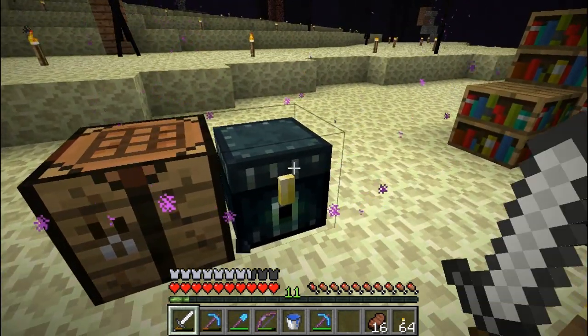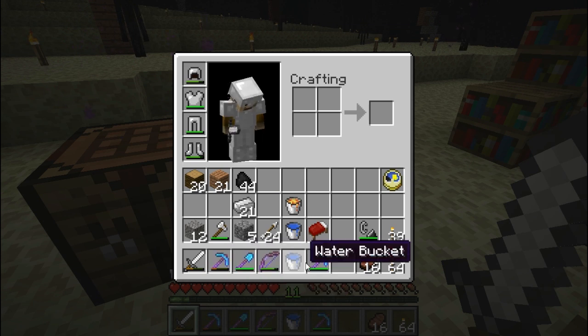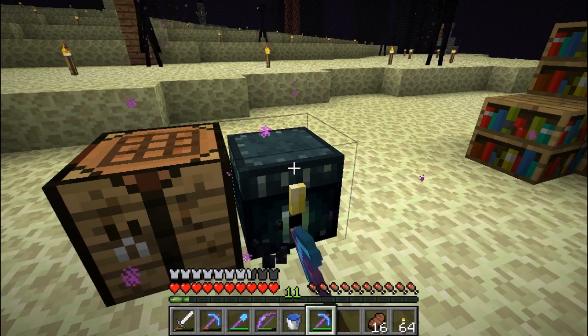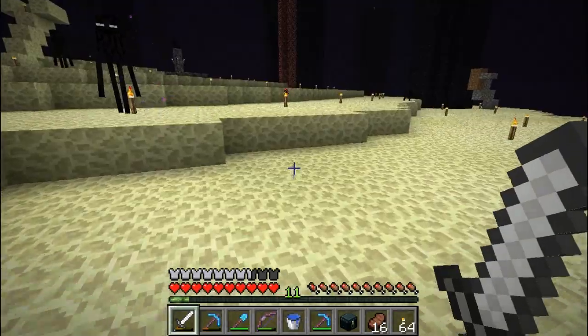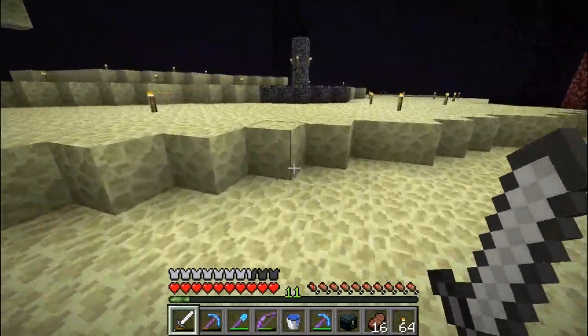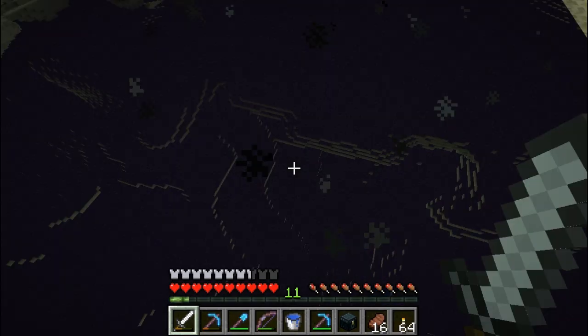Here we are in the End. My understanding is if you mine the ender chest with a normal pick you just get the obsidian back, but if you mine it with the silk touch pick you actually pick up the ender chest and can take it with you. Yes! And so I'm going to take that with me on my journey. We'll go to the extreme hills biome and do some more caving and get a whole bunch of cool resources.